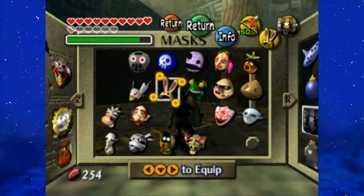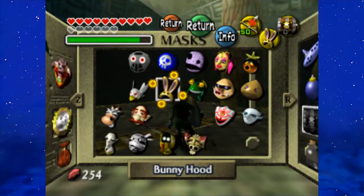Well, second to the last dungeon in the game. But before we go ahead and use the Song of Soaring to escape this place, I think I'm gonna end it here. Next time on Let's Play Majora's Mask, we're gonna take on the final temple of the game — Stone Tower. We'll see you guys next time.